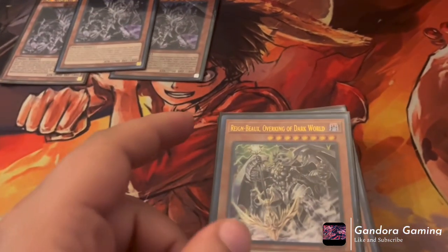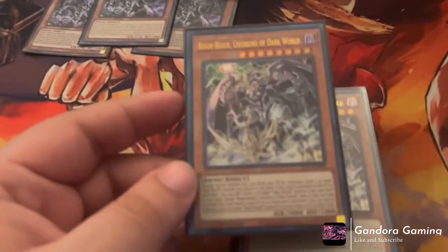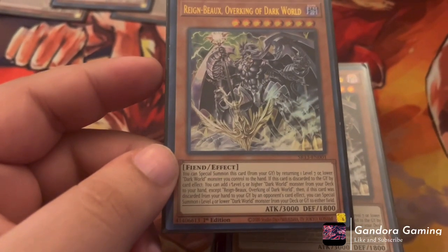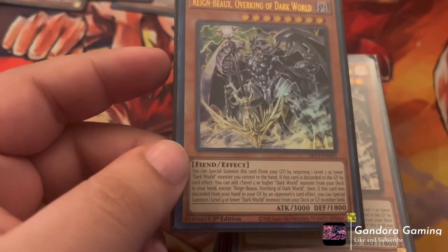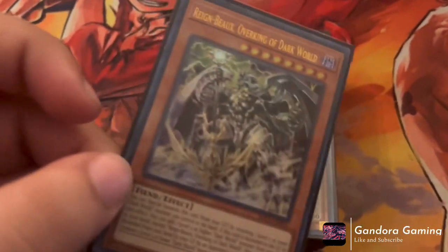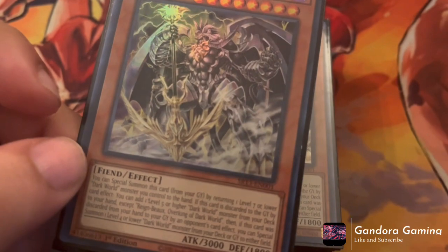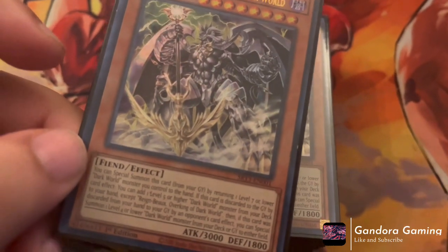Now let's go into the newest card: Over King of the Dark Worlds, the retrain of Grapha. You can special summon this card from your hand by returning one Level 7 or lower Dark World monster you control to the hand — the same self-special summon mechanic as Grapha. Since he's also Level 8, it's now much easier to make Rank 8 XYZs. Notably, there are no hard once-per-turn restrictions on either of these cards, so you can special summon multiple copies.